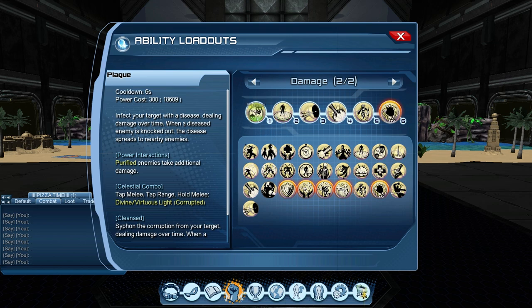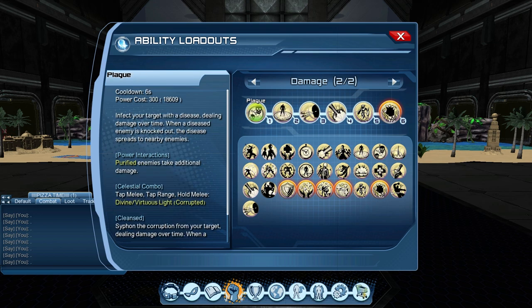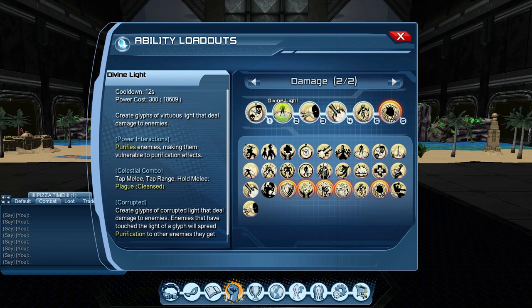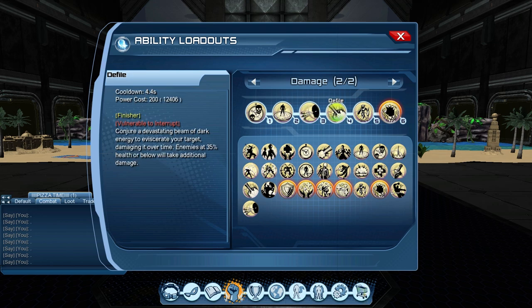The first two powers are similar to each other but opposite. These are the combo powers — Plague and Divine Light. Both are tap melee, tap range, hold melee. Plague starts with single target damage over time and goes into AOE damage; Divine Light starts with AOE damage and goes into single target. Pop Plague, do the combo, clip it with Divine Light, do the combo on hold melee, then clip that with Amplified Heat Vision, which also does damage over time and is an AOE power.